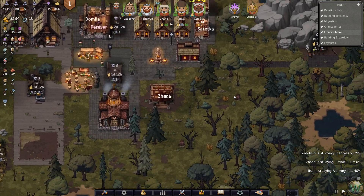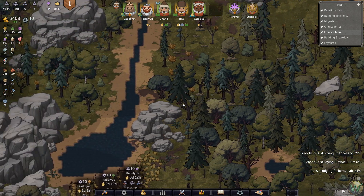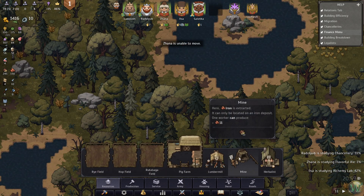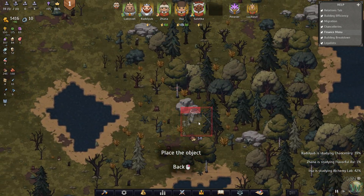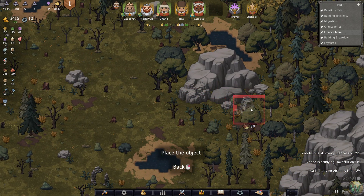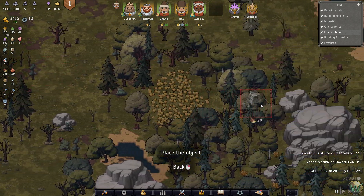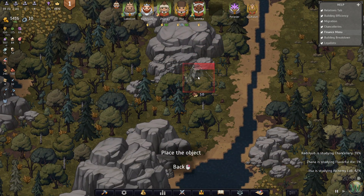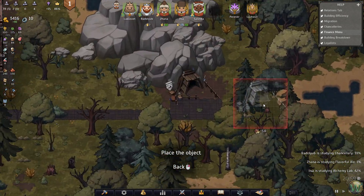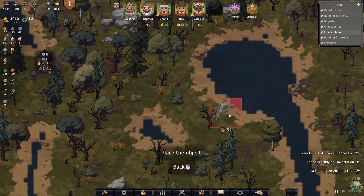We were also trying to figure out where else we can build a mine. I'm not sure if it has to be built in specific spots, or if it can just be built up against any kind of rock. It's a little unclear where it can be built, unless there's an indicator - like that one that basically says no. I think that's a specific bespoke spot for mining, so we may not be able to do any other mining on the map.